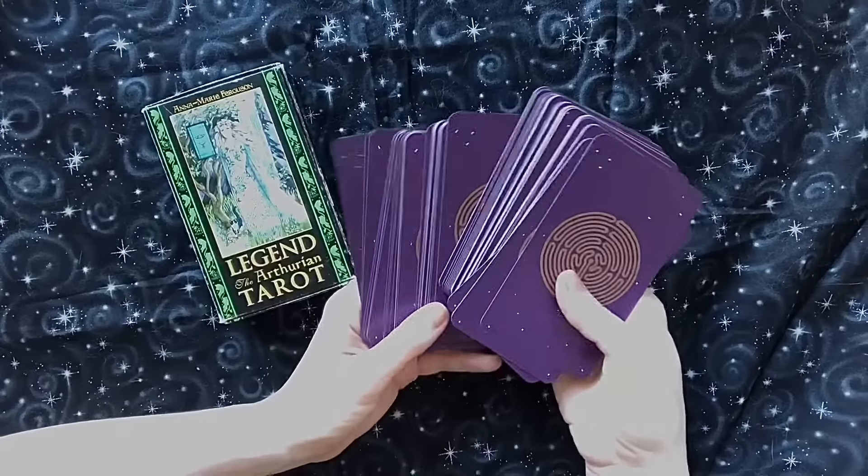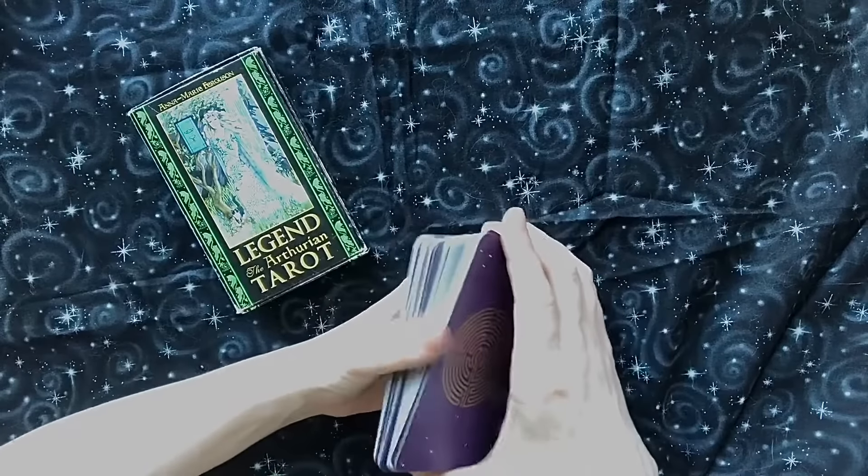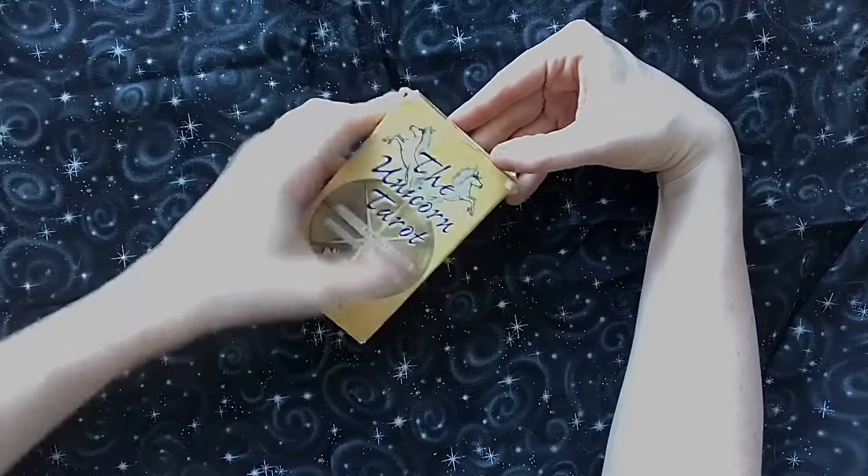So that was the Arthurian Legend Tarot by Anna Marie Ferguson. Next we're going to go through the Unicorn Tarot, which is created by Suzanne Starr and illustrated by Liz Hilton. So let's go ahead and take a look.